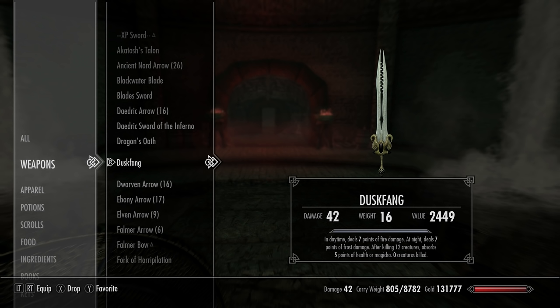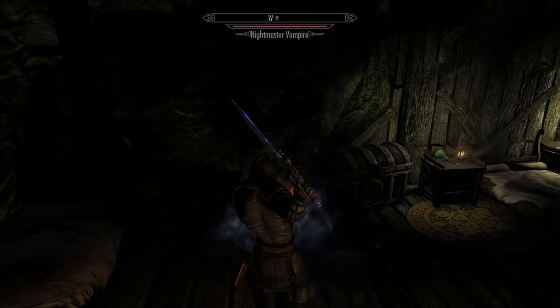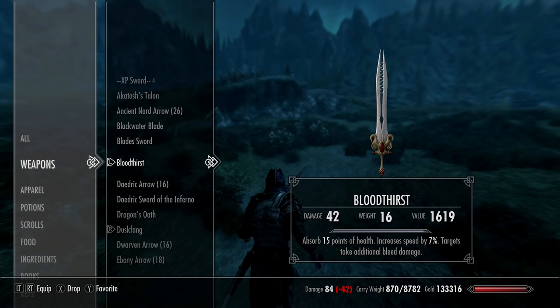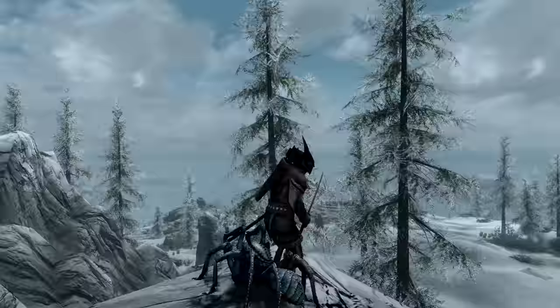If you head south of Morthal to Broken Fang Cave, you can pick up Bloodthirst. You'll need to kill a vampire to get it. It absorbs 15 points of health, increases your speed by 7%, and targets take additional bleed damage. In combination with Duskfang/Dawnfang, it makes a really good dual-wielding combo.